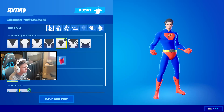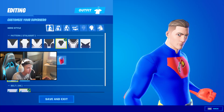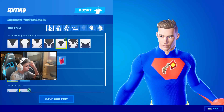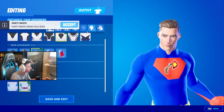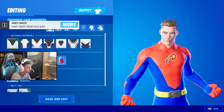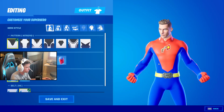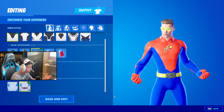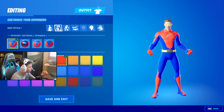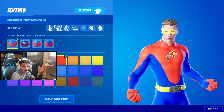Basically for Green Lantern you kind of have to have this hair — it's kind of like mine I guess. You have to have this hair, and for Green Lantern I like doing the first style, so this one. I'm going to put a mask on because that's what it's all about, and keep the belt. Right now it looks like Spider-Man wearing a yellow belt and mask, which we don't want.